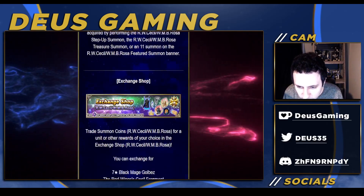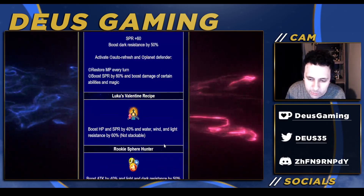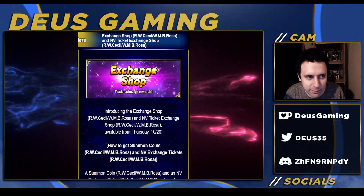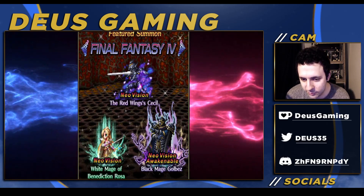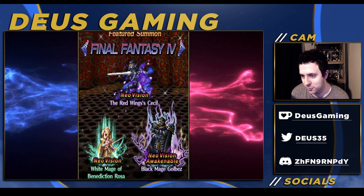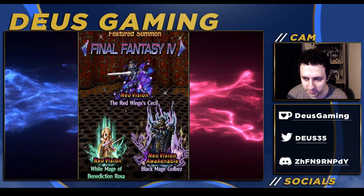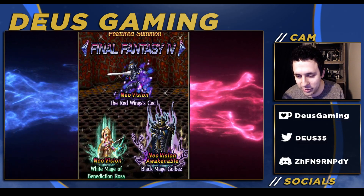Cecil's fragments and Rosa's fragments are in the shop. Make sure to stay tuned to my review — I'll be reviewing these units as always. For the global vision cards step up, I really think free-to-play players need to hold back. If you're a paying player, go for it, but if you're free-to-play, buckle your seat belt — it's going to be a rough ride. Thanks for watching guys, I'll see you in the next video.